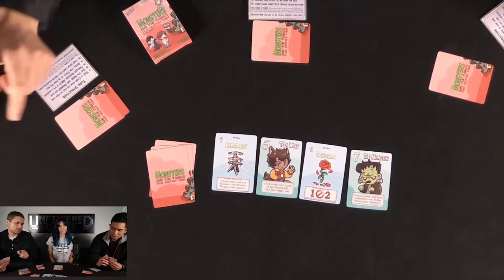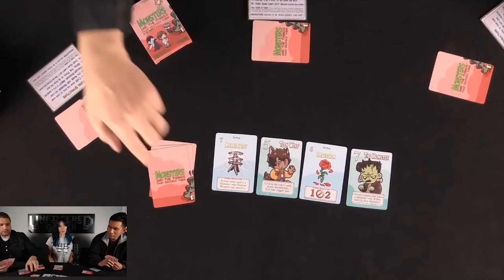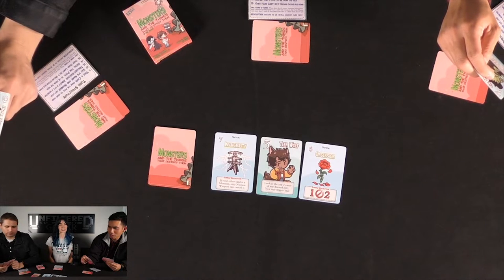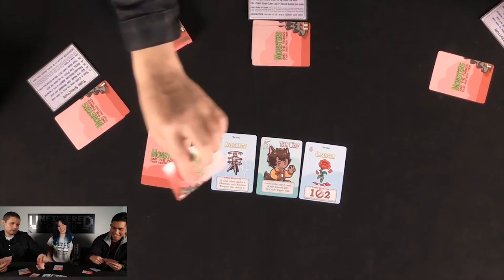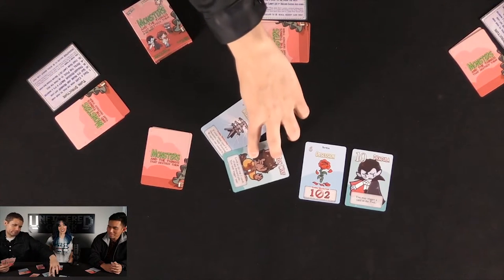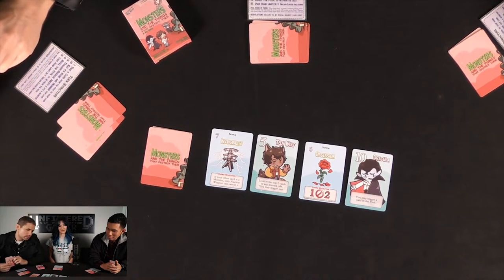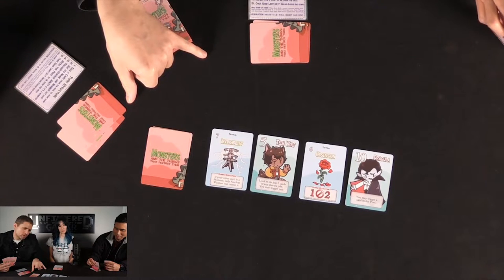The next monster allows you to name a specific monster a player might have — if they have it, they must discard it. Sometimes that's good for others since they can trigger it remotely. Joey picks up the monster (7 points), targets Callie, and names the kaiju — Callie has to discard it if she has it. Dracula comes out next. Joey weighs his options: he doesn't want teen wolf but doesn't want others to get it either.